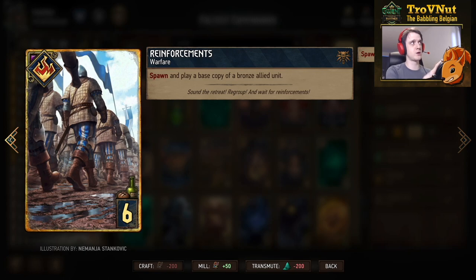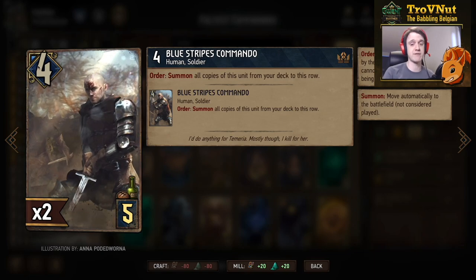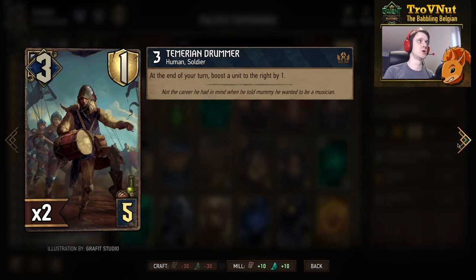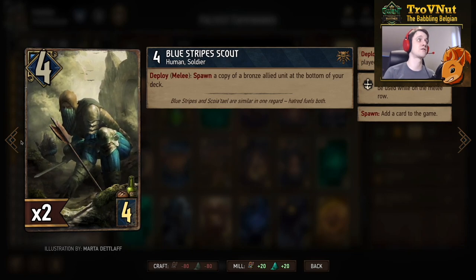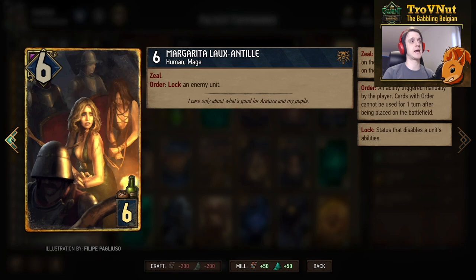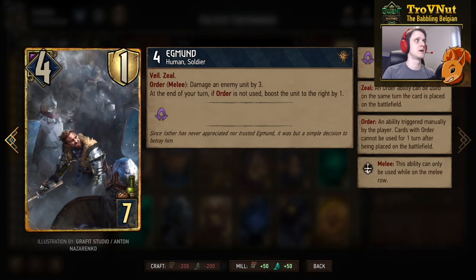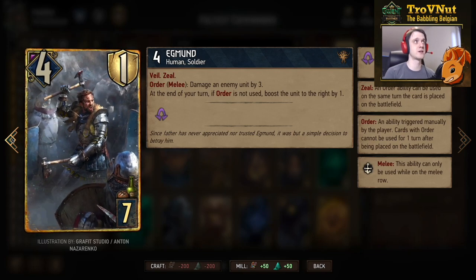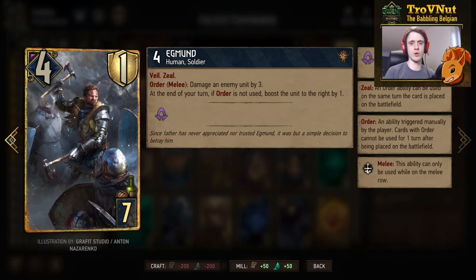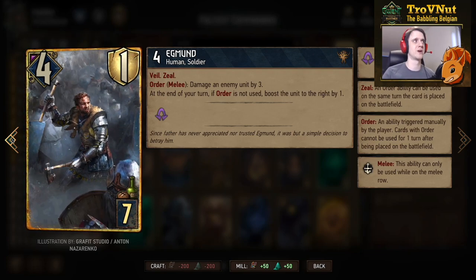Reinforcements is another way to add a commando to the field, but more importantly you want to use it with the Scout — the Scout copies a commando, giving you another eight points, which is the basic cycle. With Reinforcements you spawn a Scout that copies a commando, getting eight points for six provisions. Agmond is essentially the same as the Drummer but with one extra base power and veil, so he can't be poisoned or locked. On the melee row his order damages an enemy by three, but that disables the end-of-turn boost.